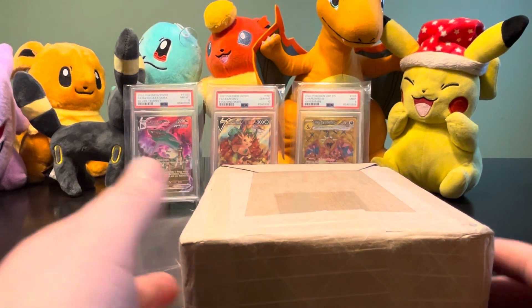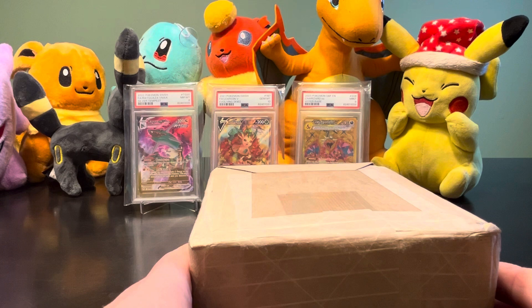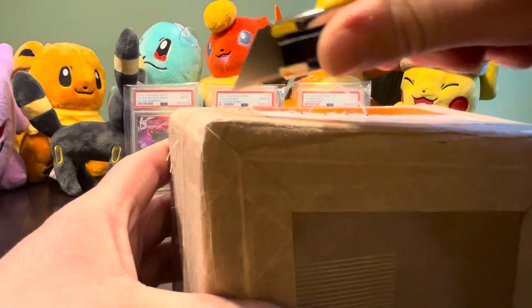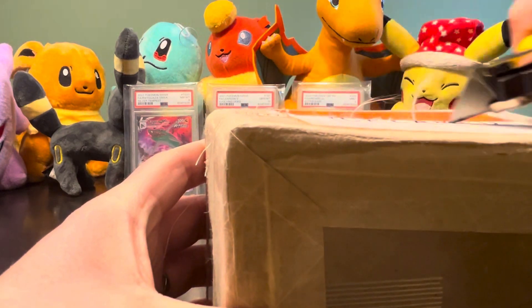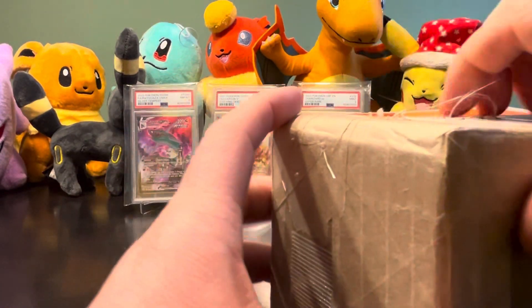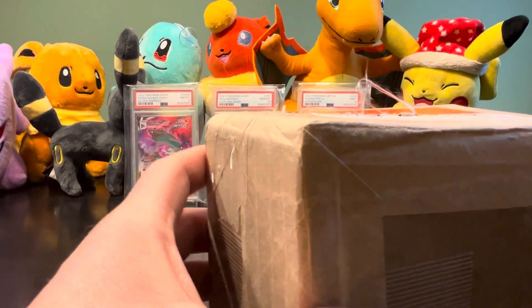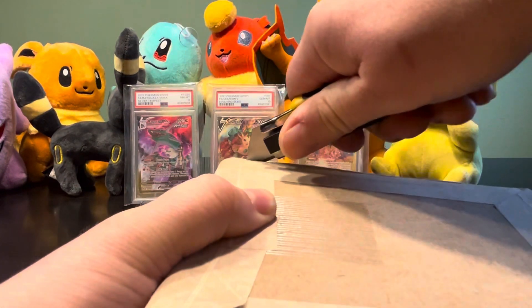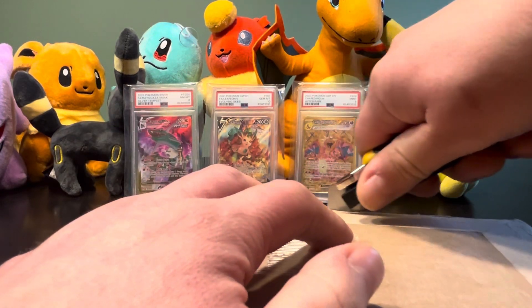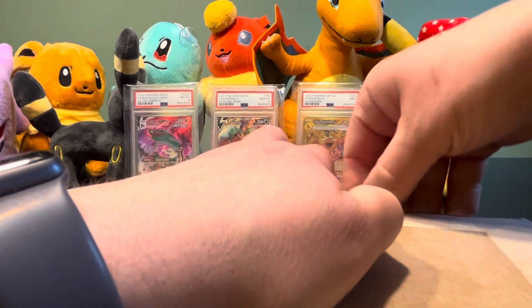Hey everybody, welcome back to another episode of Triple Play Breaks. In this break I got a PSA reveal - this just came in. Ten cards, all Pokemon, so that's why I have a nice setup here, using my son's stuffed animals and a couple of our graded cards that we've gotten recently.